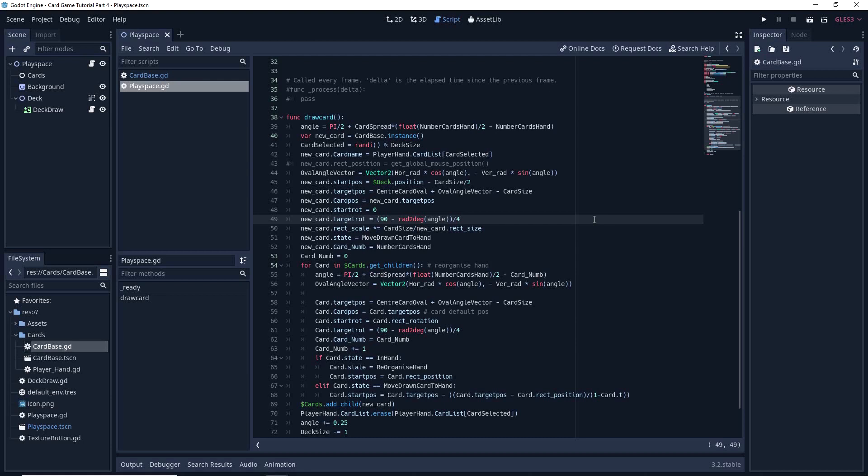Hi, welcome to part 4B. Just going to make a couple of quick improvements. So at the end of part 4 we had an issue where some of the cards wouldn't spawn correctly. To fix that, we want to change this from being a start position to being a rec position.